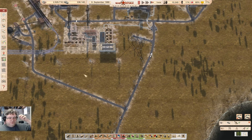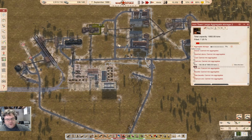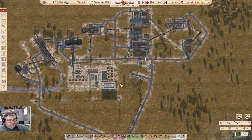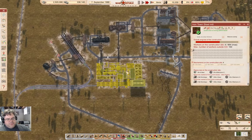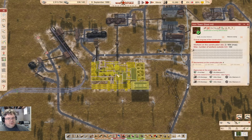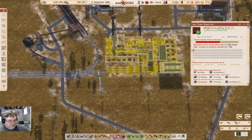Welcome back to Workers and Resources: Soviet Republic on the Lucky Corners map. We're mining iron, but at a slow rate that will speed up as I get more people living in Iron Town. I'm just waiting for the steel mill to complete construction, and that will get some steel going places, which will be good.